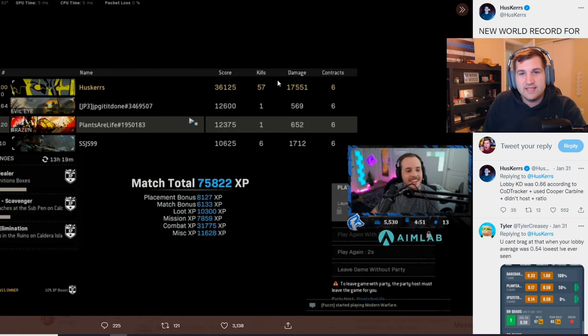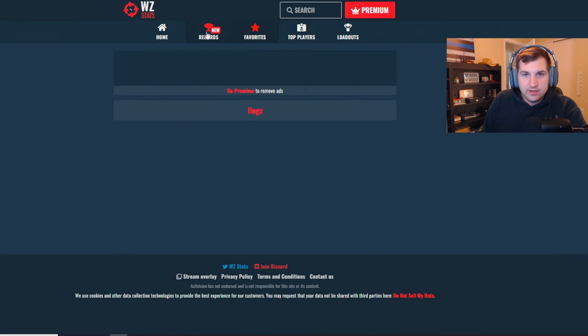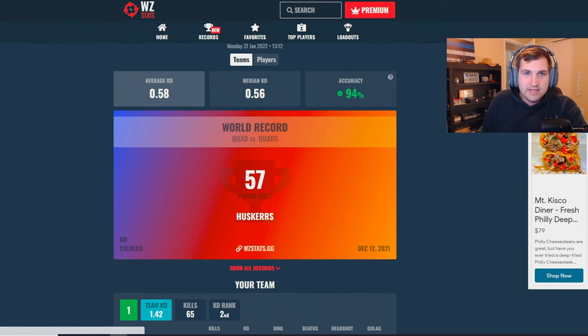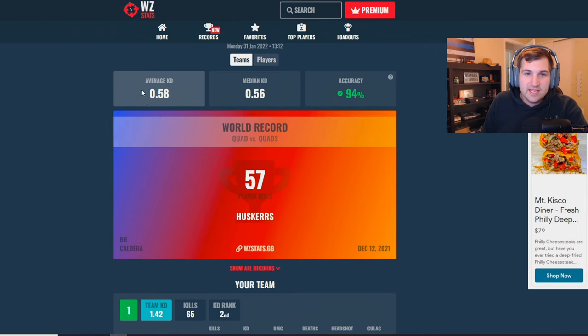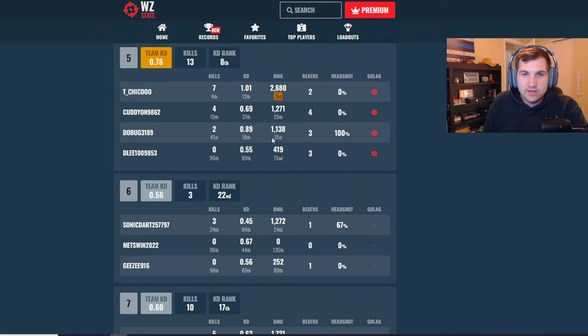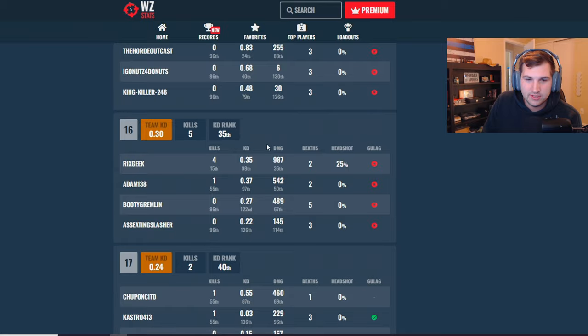This is one reason I brought it up — when people compare stats, you see Huskers dropped 57 kills for the world record, which is awesome, but he commented saying it was a 0.66 lobby on COD Tracker. In reality it's not a 0.66, because if we go to Records, Player, Caldera — here he is, 57 kills — it's a 0.58 lobby. He's claiming it's a 0.66 lobby according to COD Tracker, which isn't wrong according to COD Tracker, but 0.66 compared to 0.58 is a big difference. A lot of people would say a 0.5 lobby is the absolute bot-tiest you can get, but a 0.58 is definitely a bot lobby, and 0.66 is just a good bot lobby. This is why I think Warzone Stats is way more accurate.